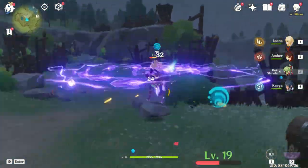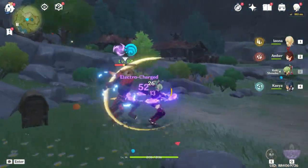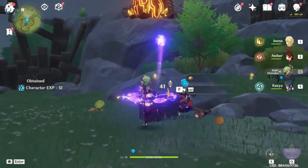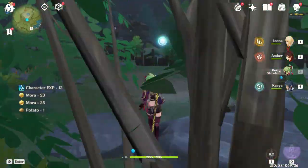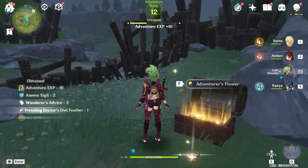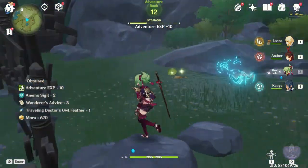You can learn all the elemental reactions from the Genshin Impact wiki or just by searching on Google — it shows right there on the first page at the top. Google is a great help.